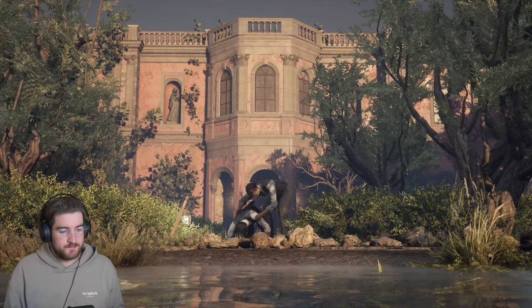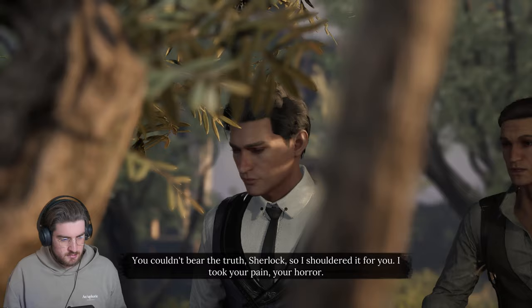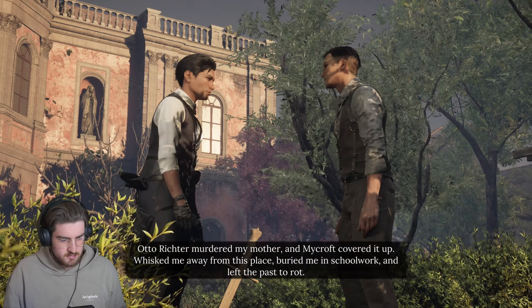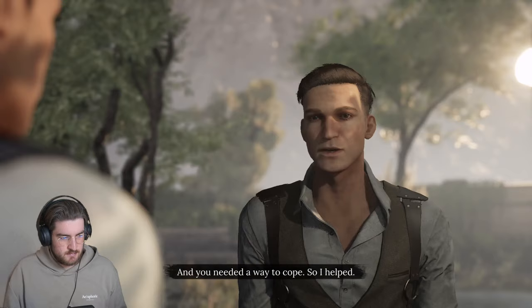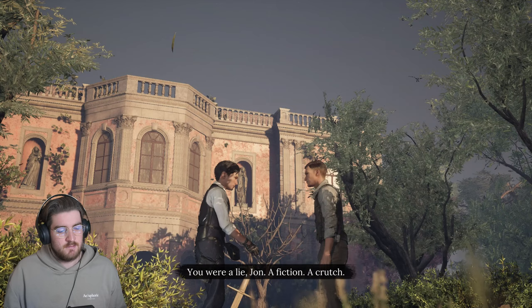Otto Richter murdered my mother and Mycroft covered it up. 'You whisked me away from this place, buried me in schoolwork, and left the past to rot.' 'And you needed a way to cope - so I helped.' 'You were a lie, John. A fiction. A crutch.' 'It's Mycroft - I was a friend.' Sherlock asks Mycroft: 'You kept me in the dark. You enabled Richter and his untested quackery for far too long, and you wanted to lock up our mother.'